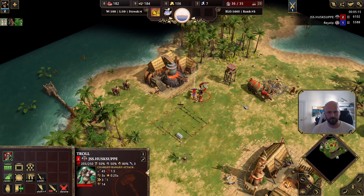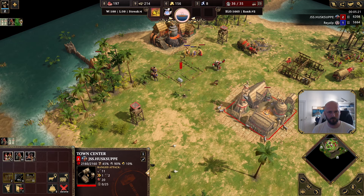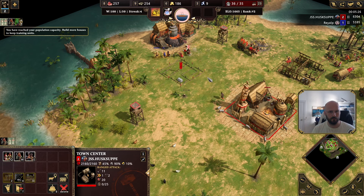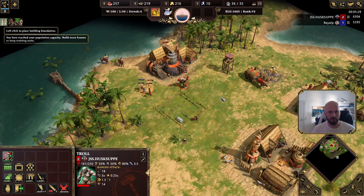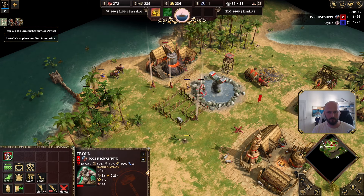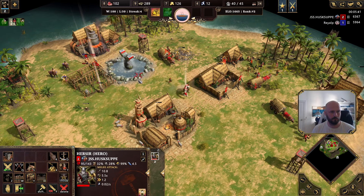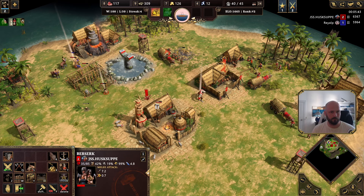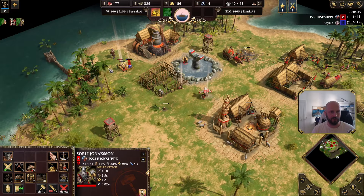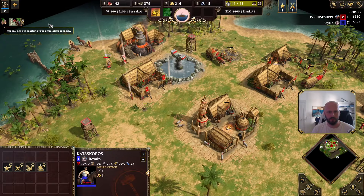He's starting to poke down my troll, maybe hoping to take it down — I'm very willing to take these trades. Jason is starting to take a lot of damage. Even if my huscarls are taking damage, I just use my healing spring now and all of my units are going to be back to full, whereas every bit of damage I deal to him is permanent. So these small skirmishes, I welcome them with open arms. As long as I don't lose any huscarls, this is exceptional for me.